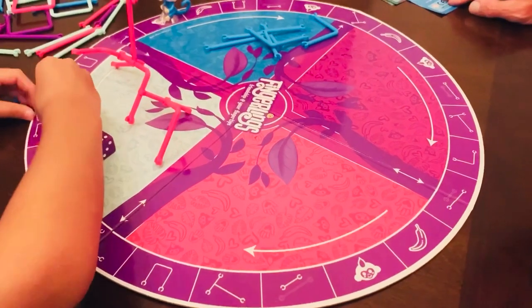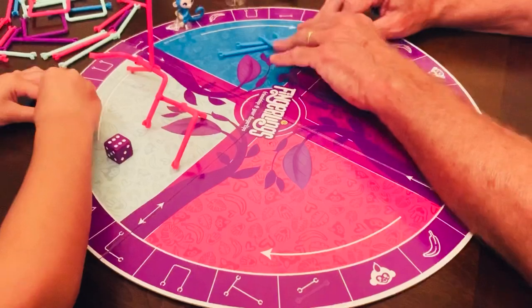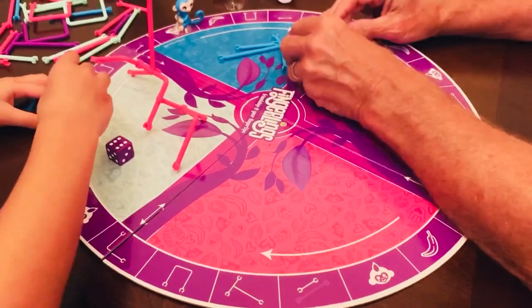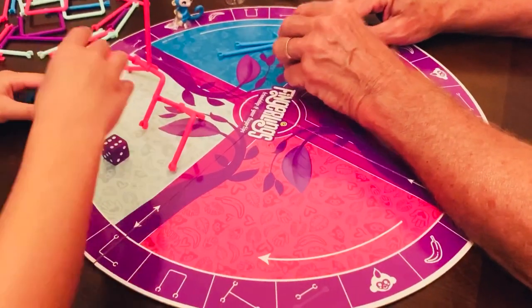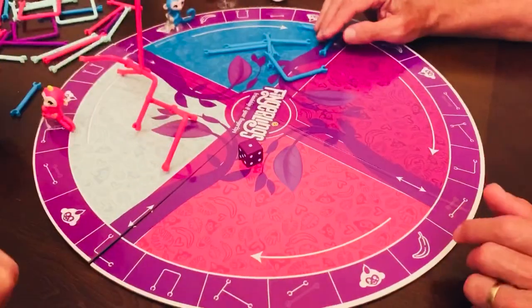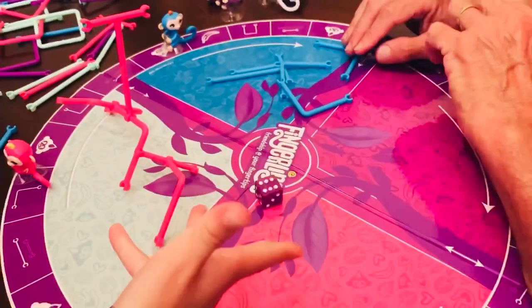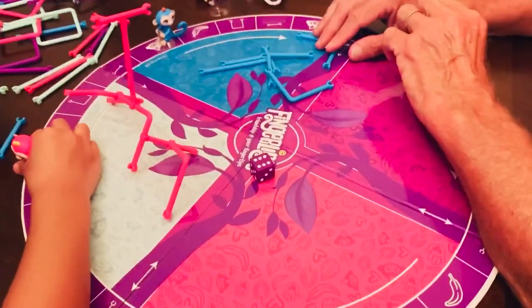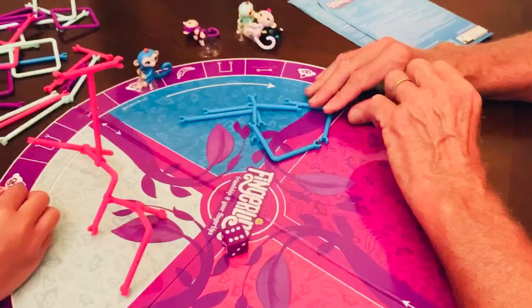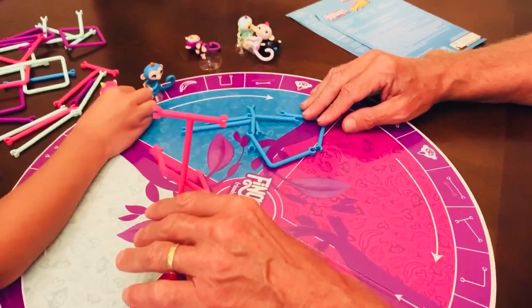It's your turn, Talia. Roll the dice. Go again — get a better number. Start from there and count it off: one, two, three, four, five.